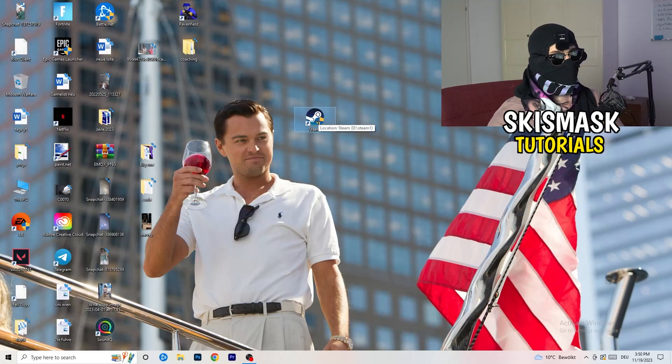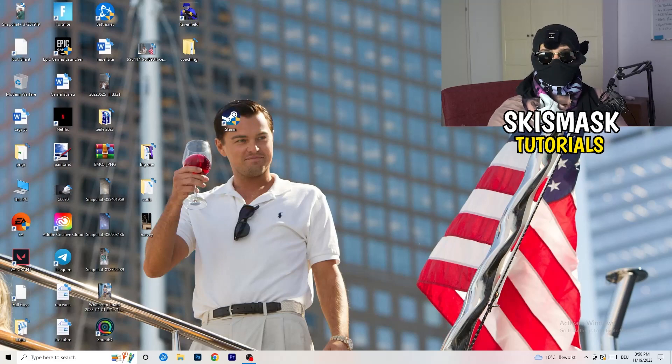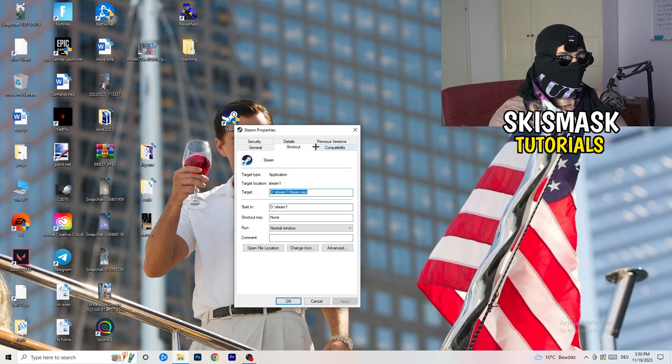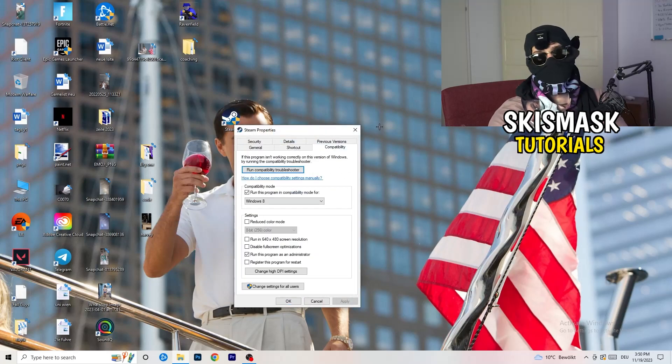After applying those settings, restart your PC. You'll see a little administrator symbol on your launcher shortcut. Every time you start your launcher it will start in administrator mode, which will help with a lot of issues — especially not launching issues. If it still doesn't work, take your in-game shortcut on your desktop and do the same thing: right-click, run as administrator, or go to Properties > Compatibility and copy the same settings.